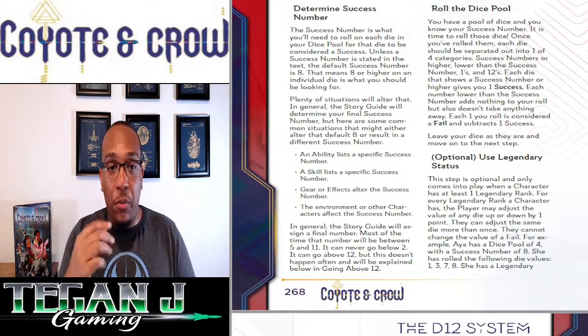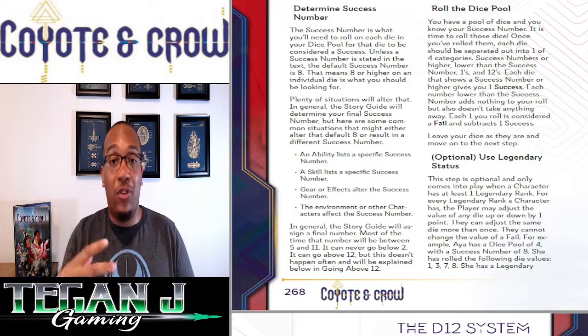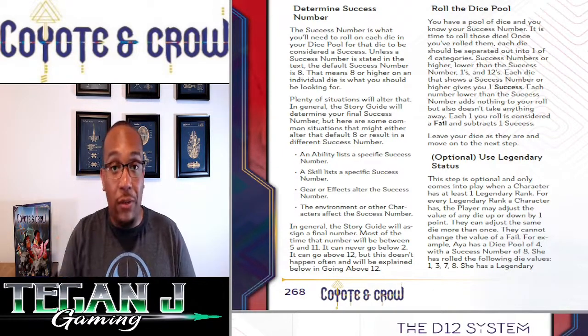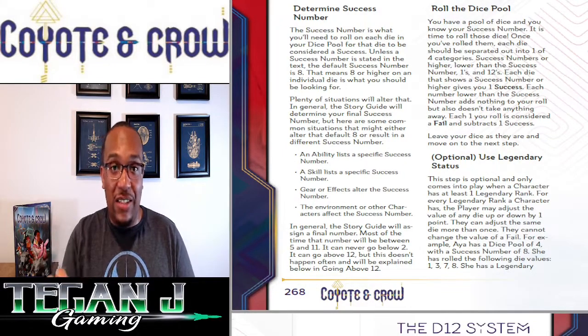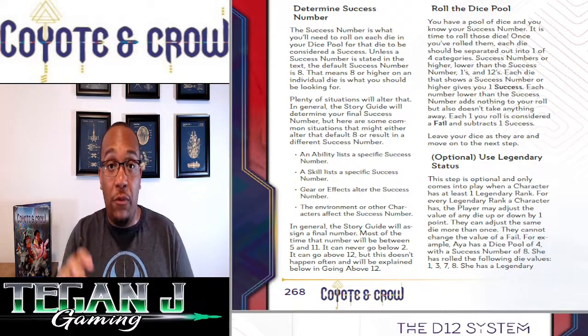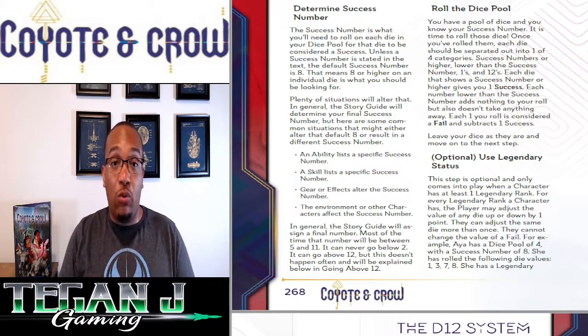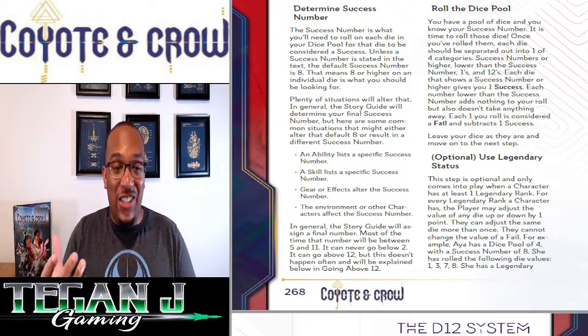The four categories are: 8 or above (success), 7 or below (failure), a natural 1 (critical fail — which adds a failure that subtracts from your success total, and certain abilities won't be able to re-roll those 1s), and a 12 (critical success). Critical successes have a fun system we'll get into shortly. Those nat 1 failures also mean certain abilities won't function or re-roll them, so heads up on that.